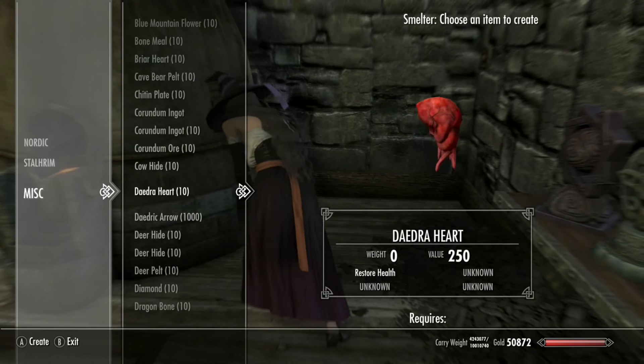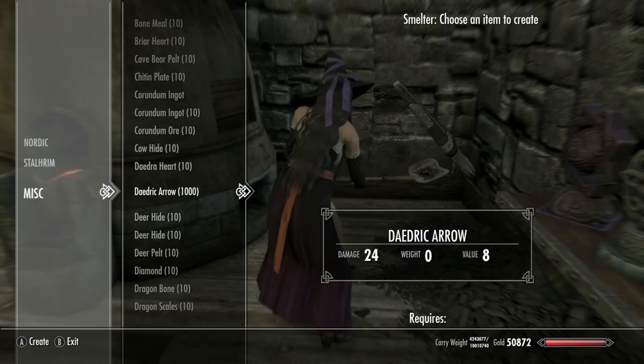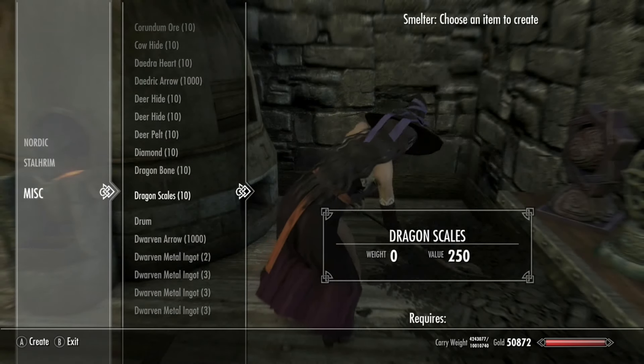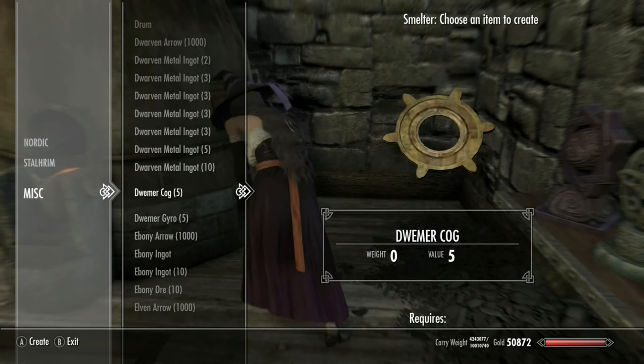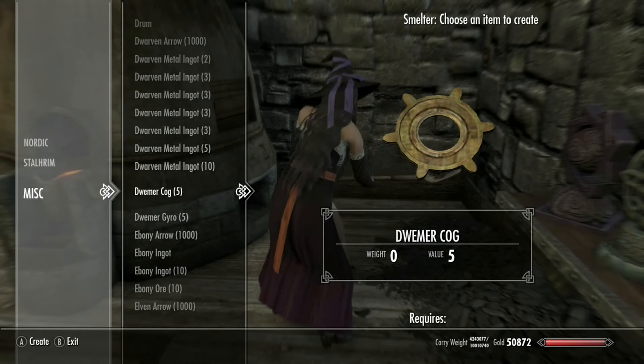Daedric hearts are pretty good too since you use those for Daedric armor. You've got Daedric arrows for free, deer hide — it's just a simple little cheating mod that makes everything easy to craft. If you're not someone who wants to cheat a lot in games, this is obviously not a mod for you.